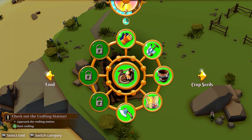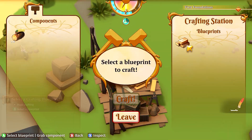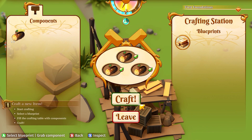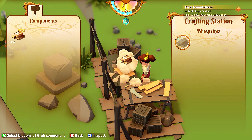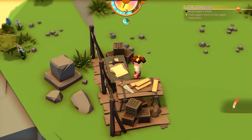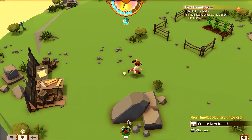Alright, let's do this — let me just switch to my hands. Crafting station blueprints, let's start crafting — select and craft. Nice! It does it for you; you don't have to drag anything. We're gonna leave X to inspect and be back. Gotcha — build Logan's shack, so we need to go back up.